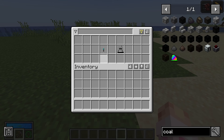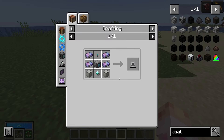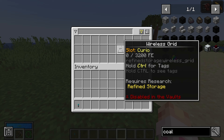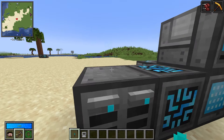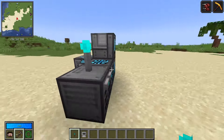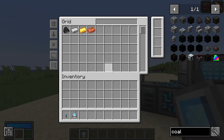But what about extending your network to your inventory? Look no further than a wireless transmitter — this is a block of ender pearls, by the way — and the wireless grid. It costs a grid, a wireless transmitter, and two blocks of quartz enriched iron. With this, you can literally open this inventory from your inventory. Note that a wireless grid does need to be powered with FE. You can place your wireless transmitter anywhere connected to your network, then shift right-click your wireless grid onto the controller.